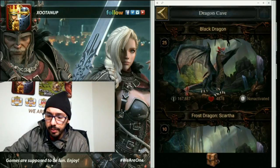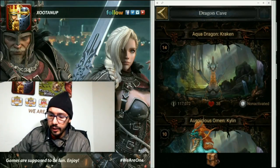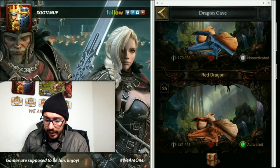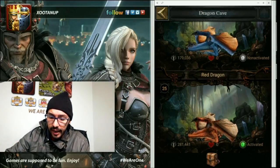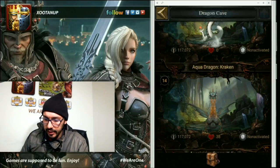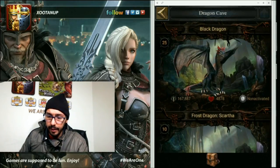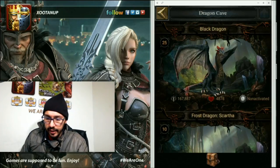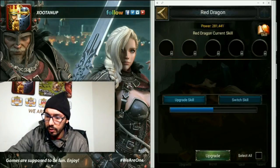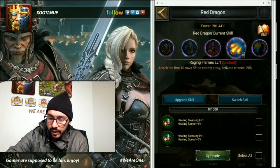I will talk about the black dragon - very good in offensive moves. I will talk about the Kraken - also a very good dragon for offensive moves. And I will talk about the red dragon - a very cool dragon to defend your castle, it's a defensive dragon. I have my red dragon at level 25, my Kraken at level 14 upgrading, and the black dragon at level 25. The ideal scenario is to have all dragons at level 30, because at level 30 you unlock all five skills each dragon has available.